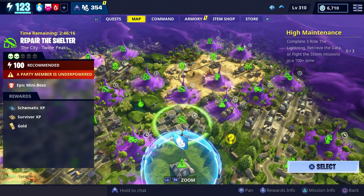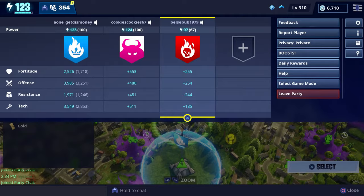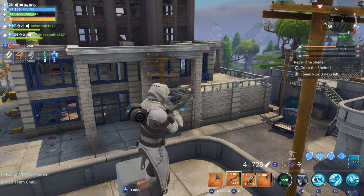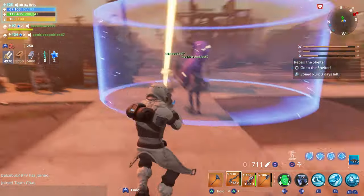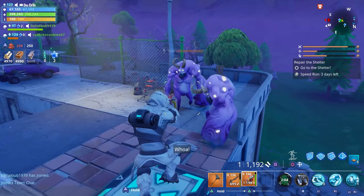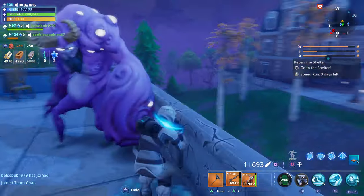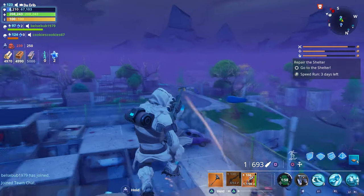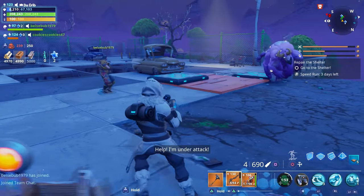The mission we're going to do is this level 100 Repair the Shelter, and Cookies and Belsie are going to be helping us out. I'm thinking let's do a 360 no-scope. Look how he moves — almost got him. I hit him! I hit him. I didn't kill him though. I need to get them a little further away.